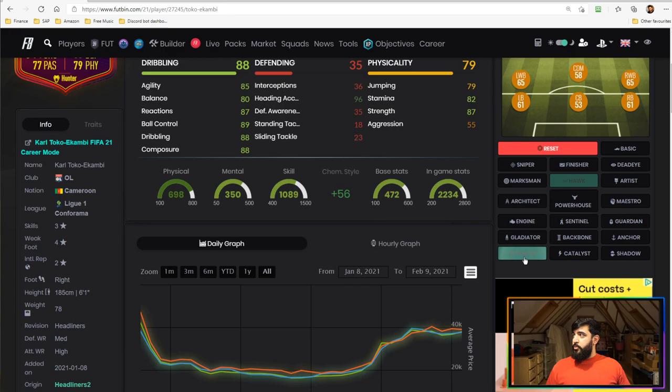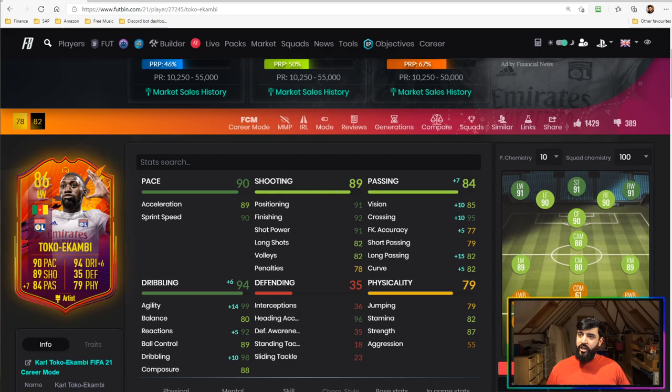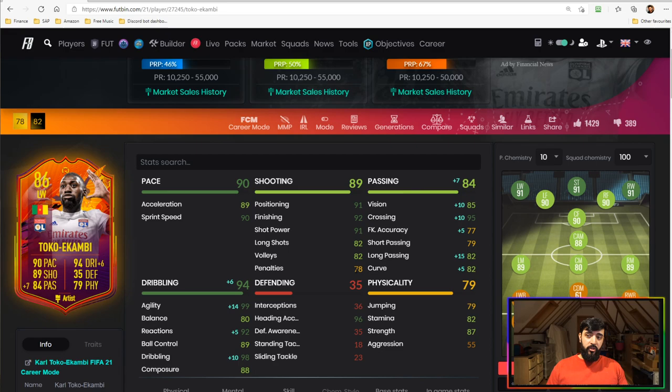With a Hunter on him you get 99 pace and 94 shooting — that is very nice, though maybe a bit overkill on the shooting. The other recommendation: if you're going to play this card more as a winger, I would recommend putting an Artist on him, which will help fix up the dribbling and passing elements so you can play more cleanly on the wing. I think this card is more suited to striker, although he is perfectly capable on the wing — but if you're going to play him there, give him a chemistry style that suits that role.